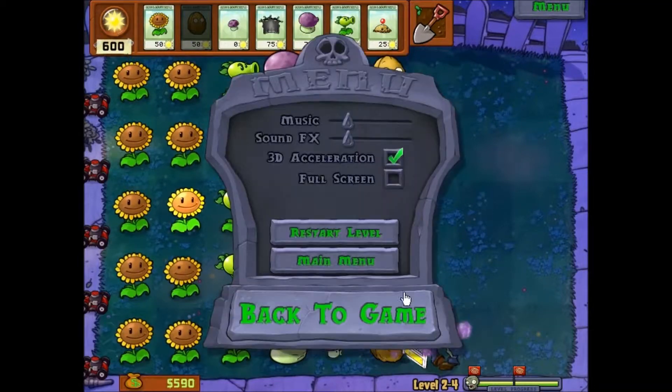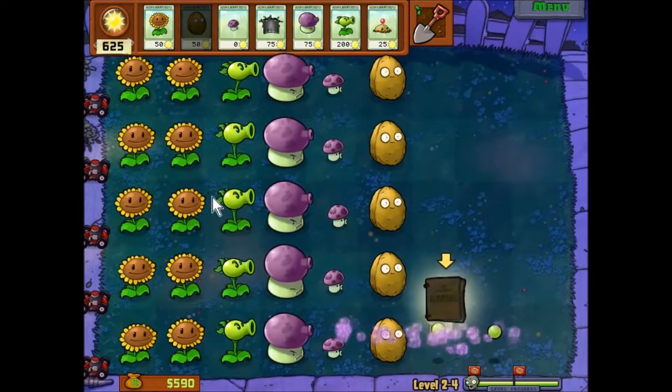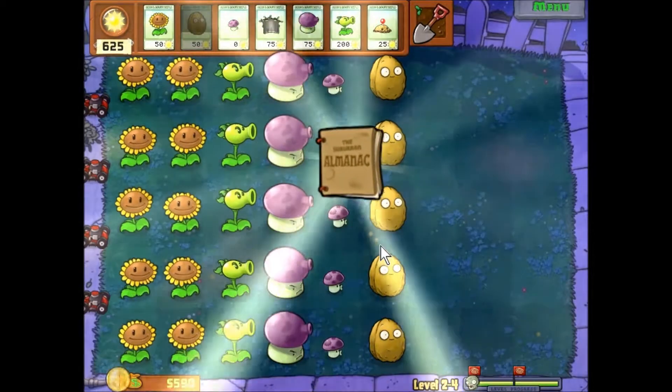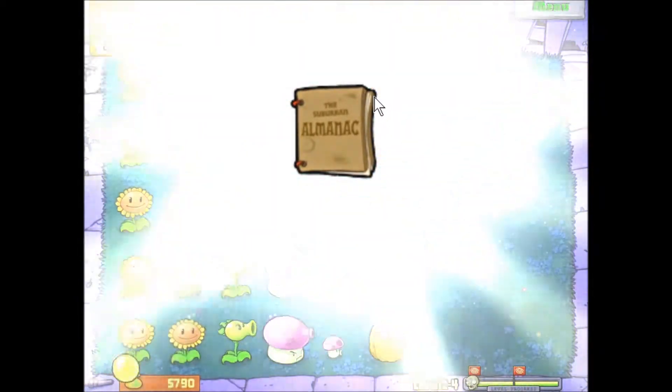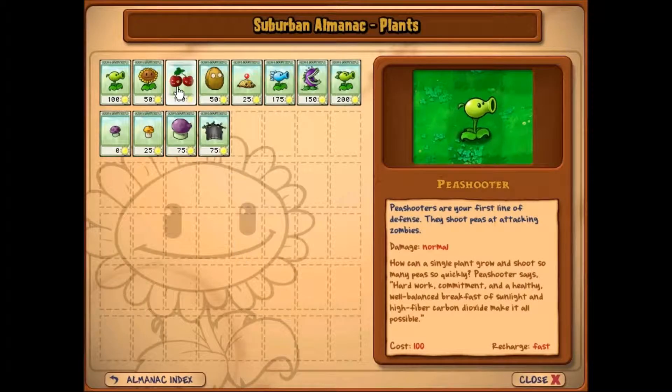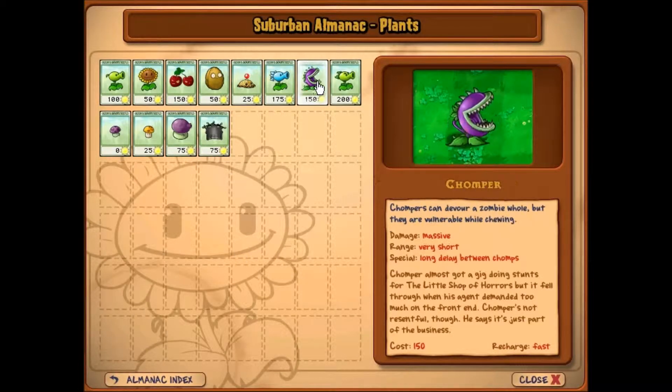I could just check the almanac — I don't have it open. Talking about the almanac: if you don't know what it is, you can check what the plants are. It's the Suburban Almanac — it keeps track of all plants and zombies you encounter. There are a few almanac plants you can click on and it tells you the description of them.